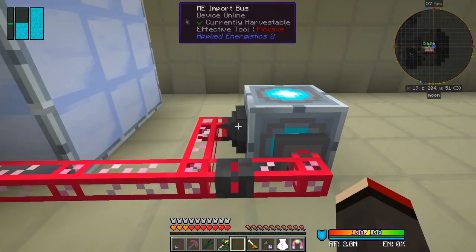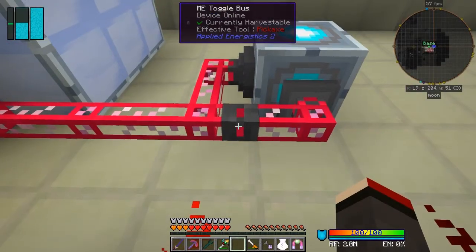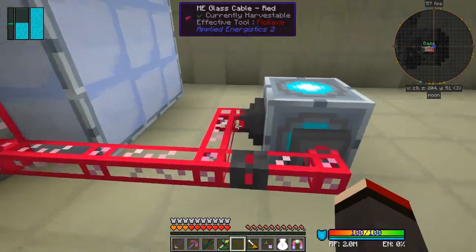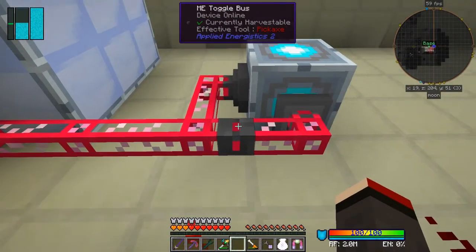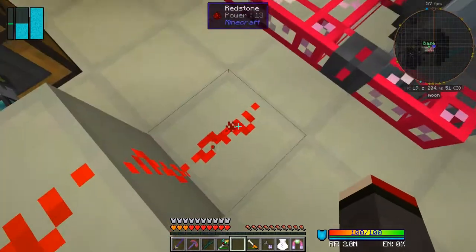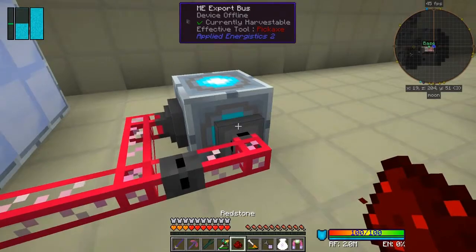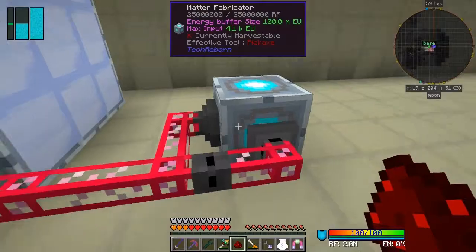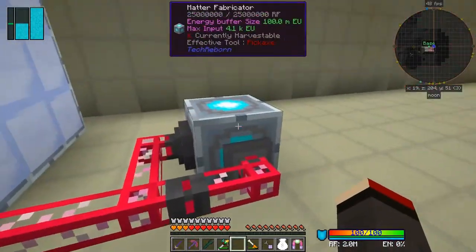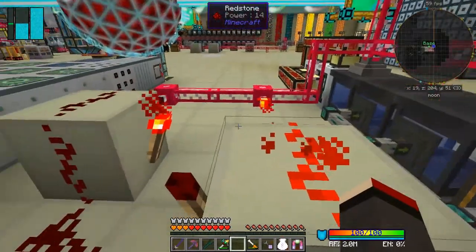Any UU matter will be pulled out of here, and the toggle bus is after the import bus - between the export bus and the import bus. When the toggle bus goes off, this stops working. Remove the redstone - it's now gone off. Put it back again and it starts to fill up again. That's how it works.